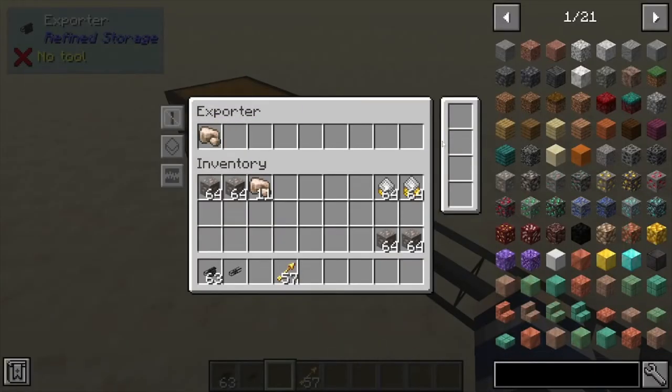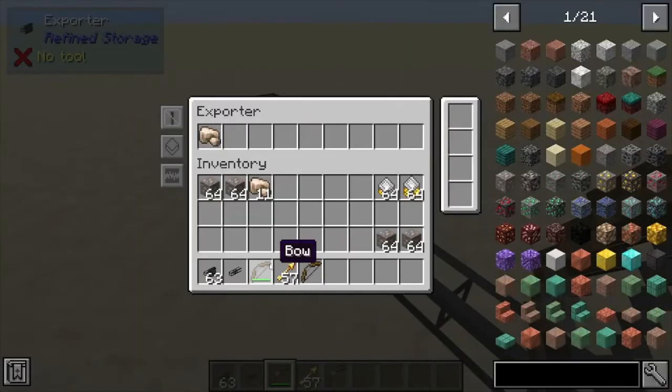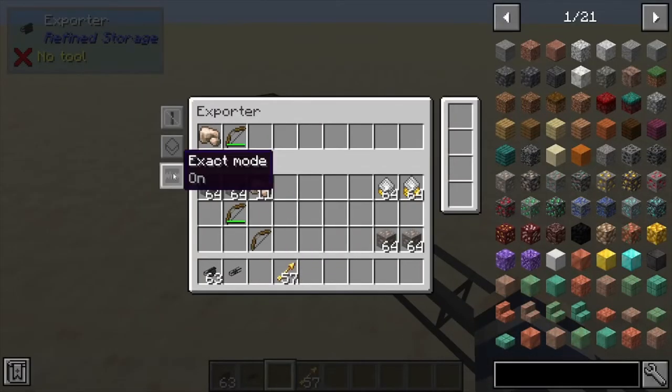As long as you've whitelisted it here. Next we have exact mode. If we were to click this bow here, if exact mode is on, that means it's only going to pull bows with the exact same damage as this one.